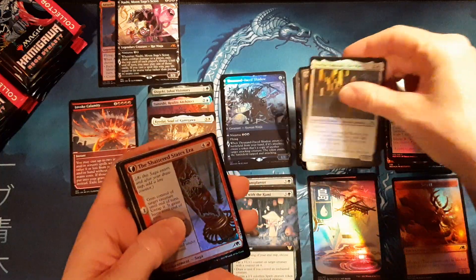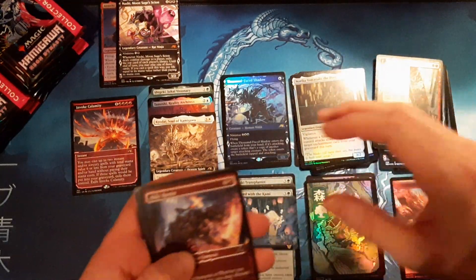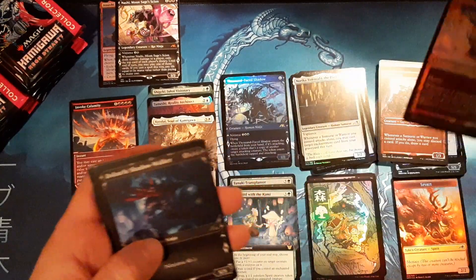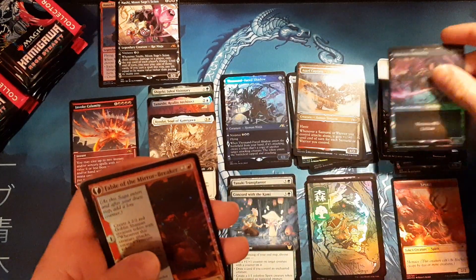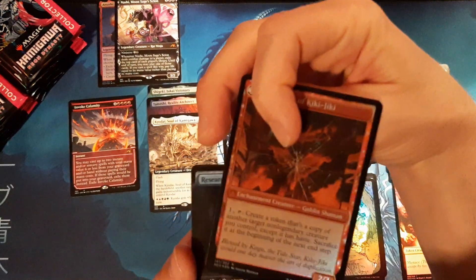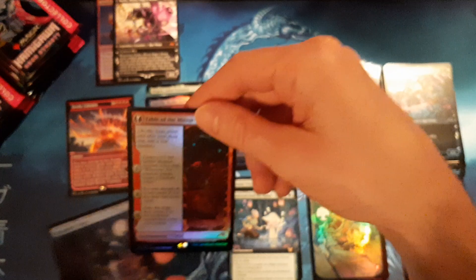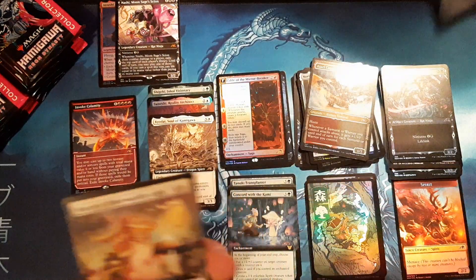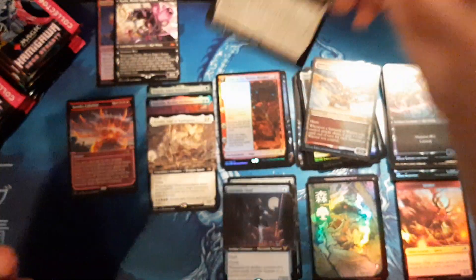Let's see what we can come up with in the third pack. The old Kiki-Jiki, Fable of the Mirror Breaker — is it the extended version? Nope, just regular. Doesn't matter, these guys are coming up in price so always nice to see that. Research Thief, and March of Otherworldly Light is definitely coming up in price too — that's nice.